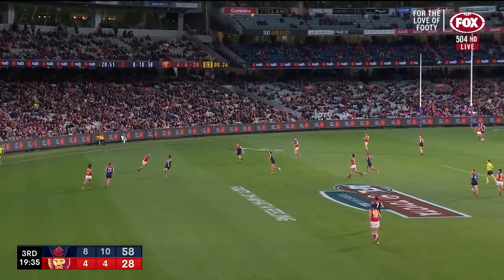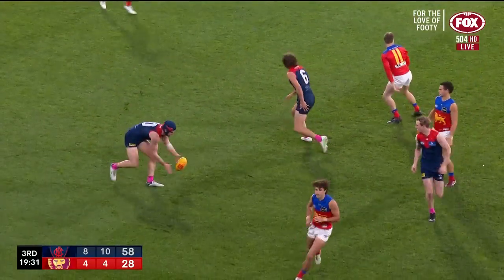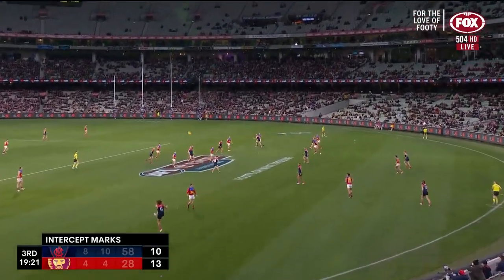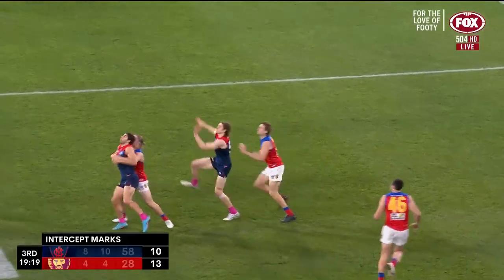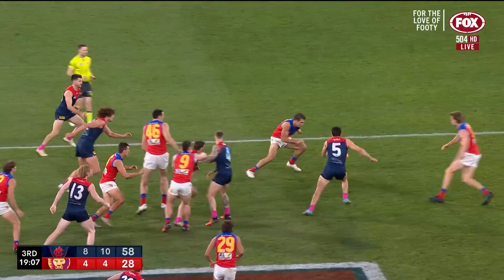Before Melbourne managed to wrestle their way on top. McCarthy has to go — good effort. Jackson and McStay need to come up to the contest — he's the key forward. Needs to create a contest. Here comes Brown over the top, now goes in the ruck against McInerney.